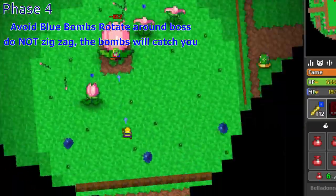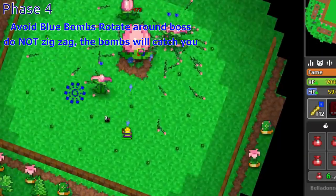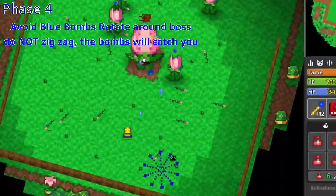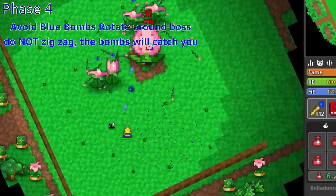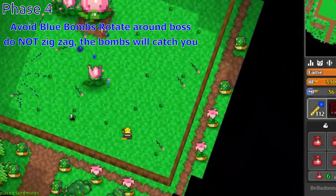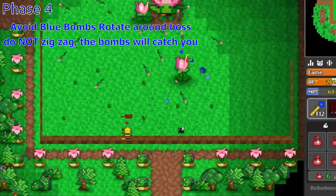Phase 4: the boss will spawn 4 children that circle it. This is not a problem as they don't do much damage. However, the boss will also start shooting those homing bombs again — except this time they home in on you. A good idea is to rotate around the bombs, as zigzagging will not always work due to the short delay some bombs have when homing in on you.